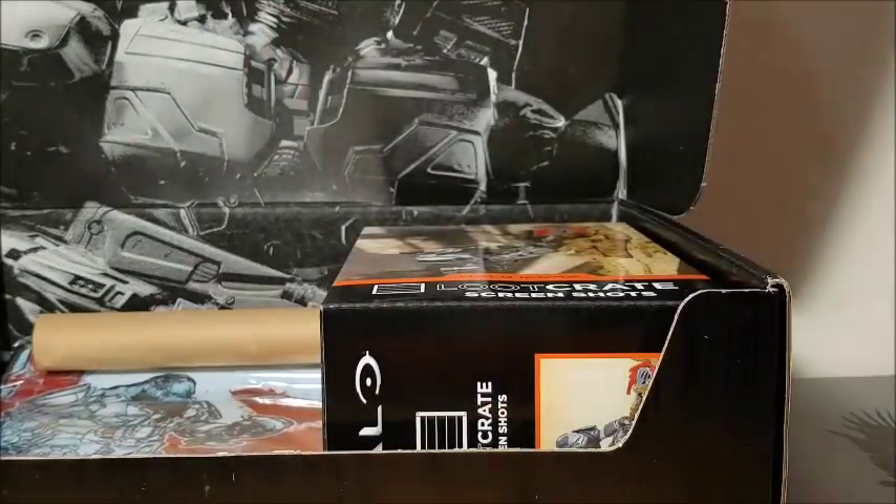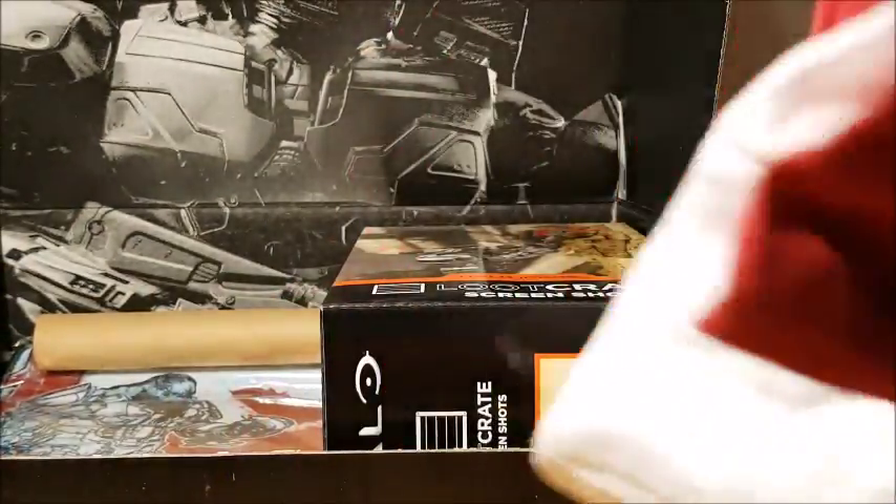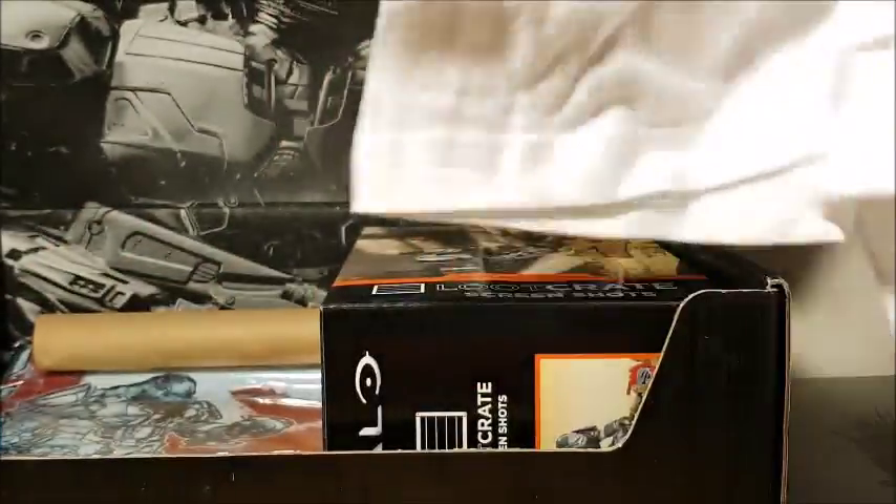It's very crinkly — oh, just tissue paper. It's a raglan t-shirt. It says 'Banished.' I think that's the theme of this box. So it's a nice red and white raglan shirt, and the back says Atriox and number one. Atriox is the main villain in Halo Wars 2. This is a pretty plain t-shirt.